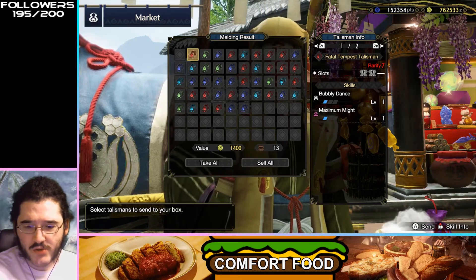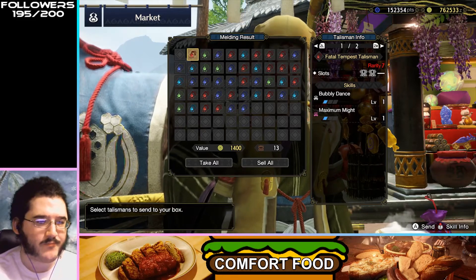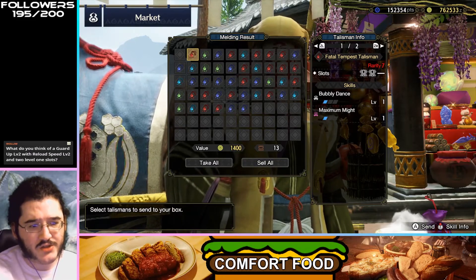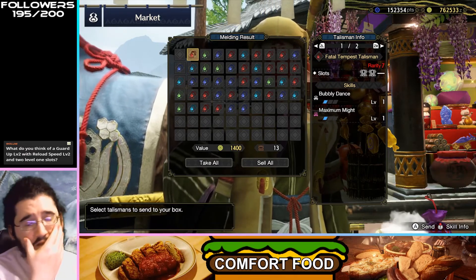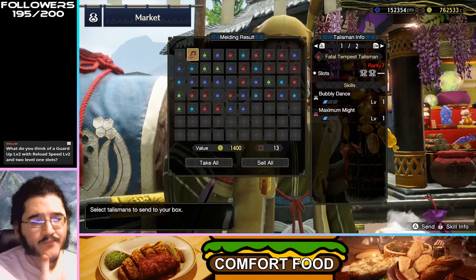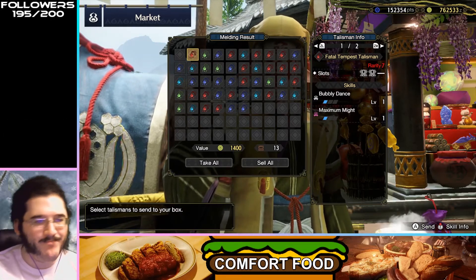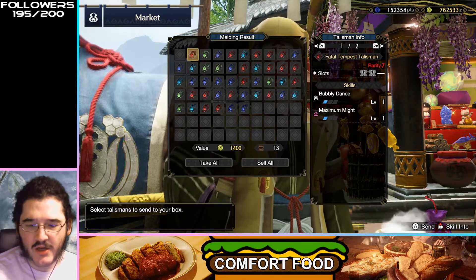Bubbly Dance doesn't combo particularly well with Maximum Might, because the way you trigger Bubbly Dance — if you're going for the Bubbly Dance Resuscitate thing — you are doing three dodges to trigger it, which is going to use your stamina. But I could see this being usable in a certain situation.